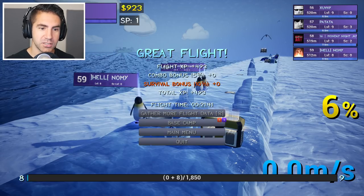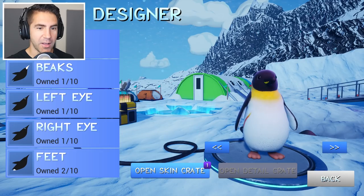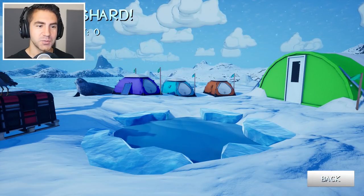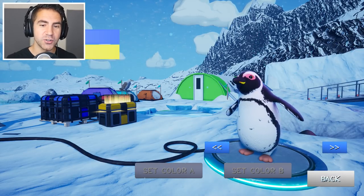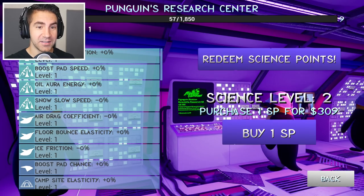Level up! New skin — ice shard. We just got a new skin. Did you see me fly through that seal? Open the crate — give me something good. African skin — that's pretty cool, I'll take that African skin. Look at penguin — penguin the penguin! He's looking good.